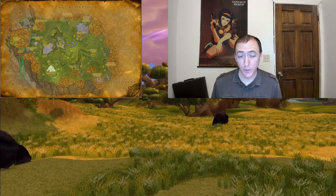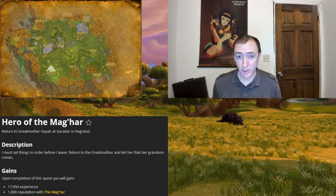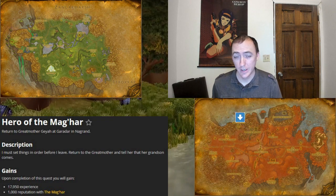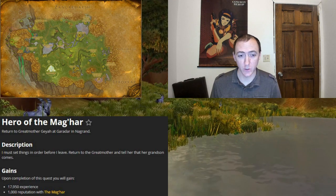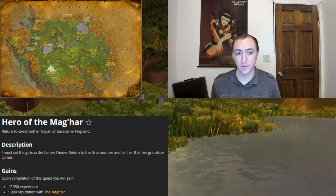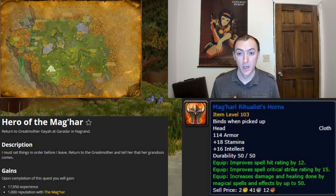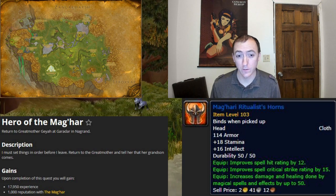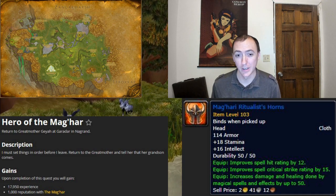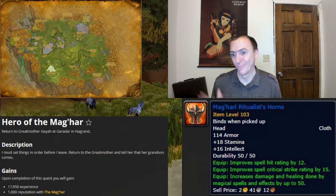As for that Horde-only quest I was talking about, it's called Hero of the Mag'har. It's at the very end of a really long quest chain that begins in Hellfire Peninsula — the one where you bring Thrall all the way back to Nagrand and he talks to the grandmother. At the end of it you get an item called Maghari Ritualist Horns, a cloth headpiece with 12 spell hit rating, 15 spell crit, and 50 spell power. It's actually a really good headpiece, but only the Horde get it, which is kind of annoying if you're the Alliance.